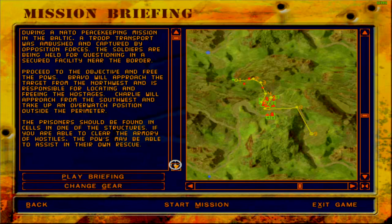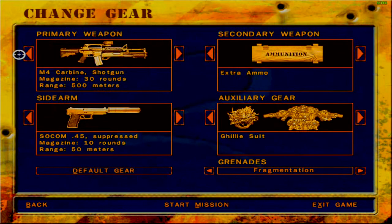So there is an additional element of taking out the armory and letting the POWs arm themselves, which is quite interesting. Now given the terrain I'm tempted to take the sniper, but I think given the ranges the M4 should be sufficient. The shotgun attachment I've tried to use before — it does not work as advertised. I'll still take it because grenade launchers are a bad choice in this game. A ghillie suit is actually a good recommendation, so let's go ahead and start this mission.